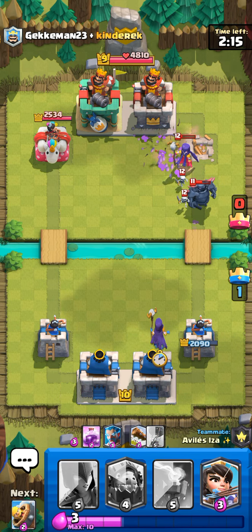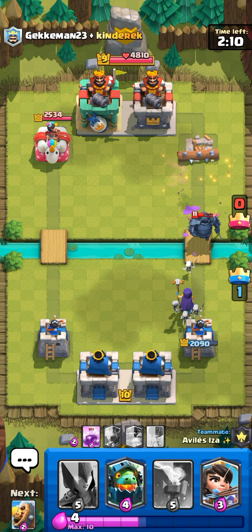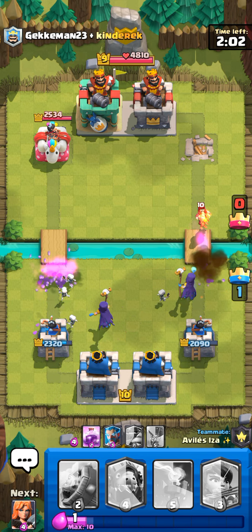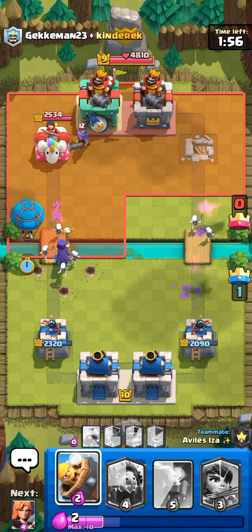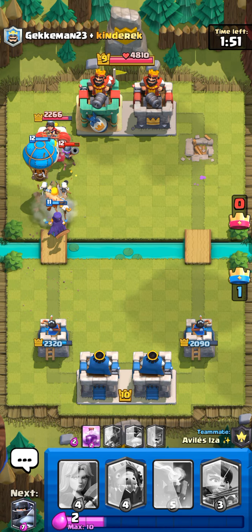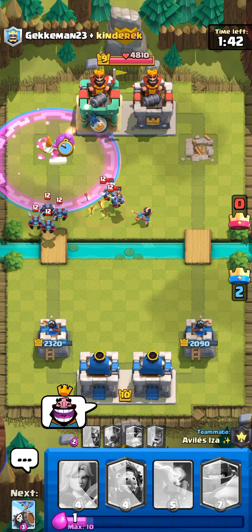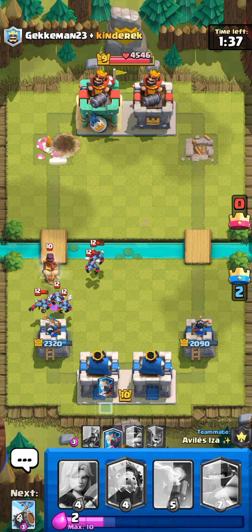Every card has a level — the higher your card's rank, the stronger it is. The maximum level is 13 and the lowest is level one. I think we have won, and you can also use emojis in this game. Now they're attacking us.